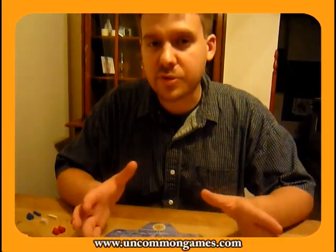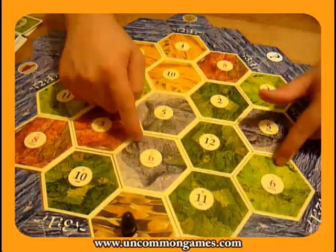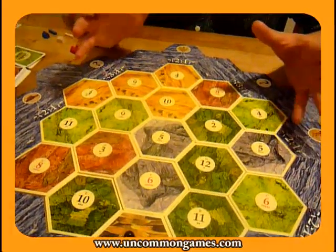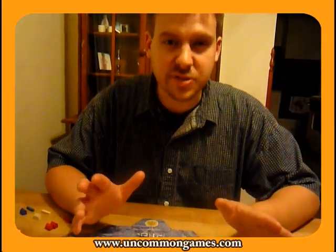In my starting placement, when I'm putting out my first two settlements, I look for the top producing numbers. I look where the eights are, I look where the sixes are, I look where the nines are, and I look for where the fives are. The perfect scenario is to have four out of four of those top producing numbers. It hardly ever happens, so I usually settle for three out of four.